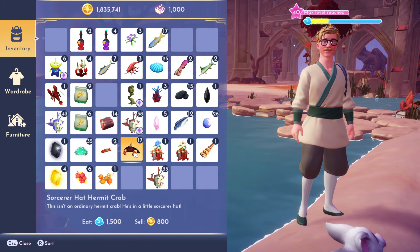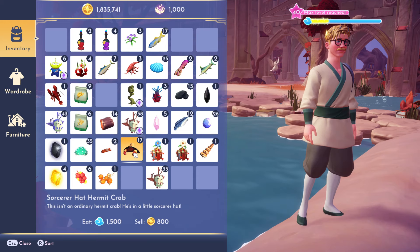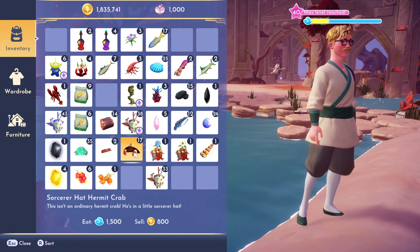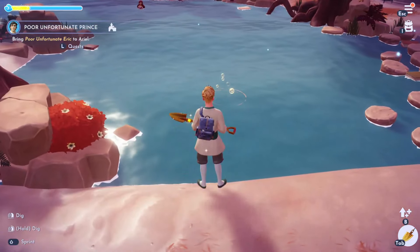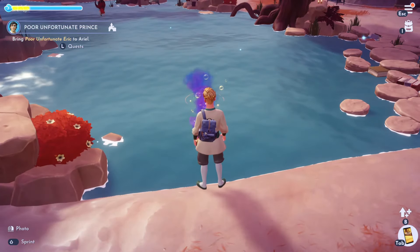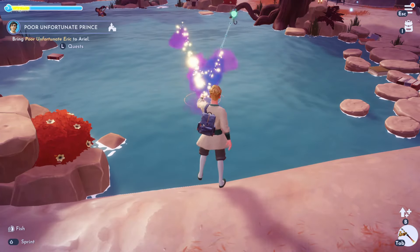I'm going to show you how to catch the Sorcerer Hat Hermit Crabs in Disney Dreamlight Valley's Storybook Veil. To get the Sorcerer Hat Hermit Crab, you have to fish in these orange pools here, and I'm going to give you a little tip on a really easy way to get these orange pools to appear as well in just a moment.